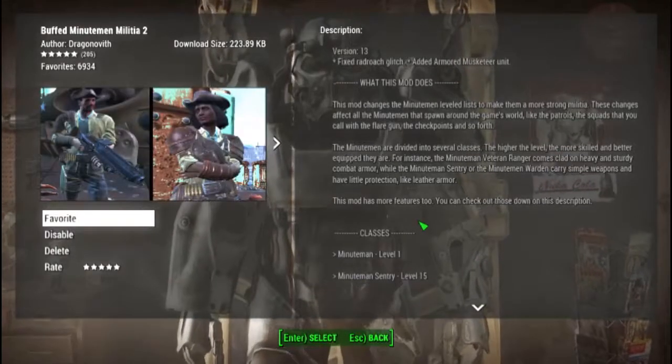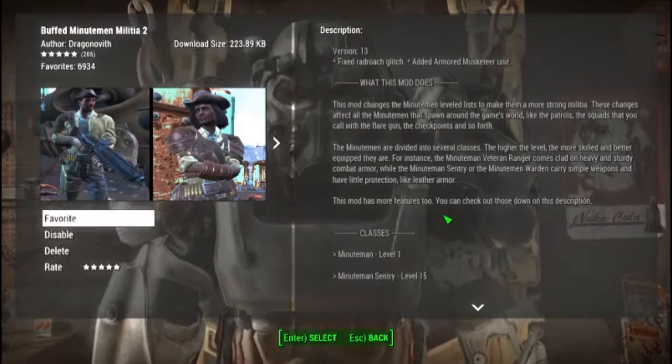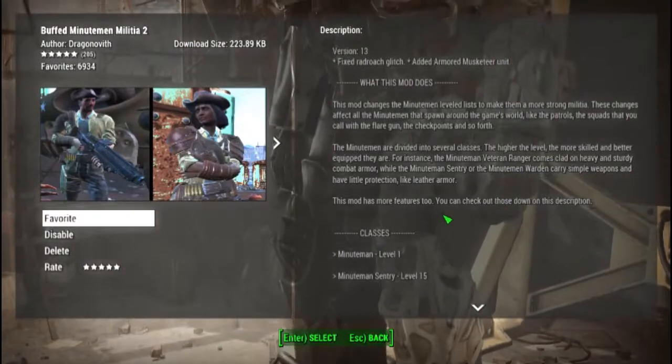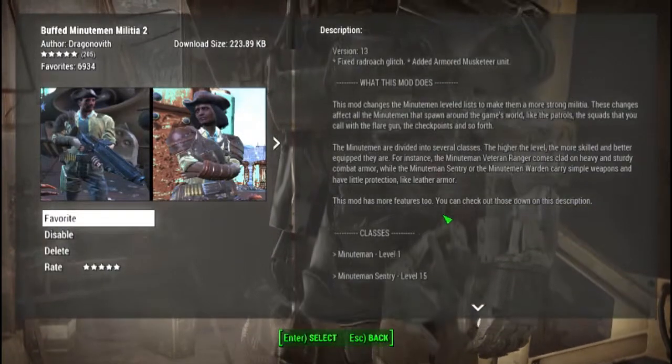The next one is Buffed Minutemen Militia, which adds new levels to all the Minutemen, gives them new guns, armor, and some other more vanilla things. Because in this playthrough I hope to go through the Minutemen ending, which just involves neutering all the others.